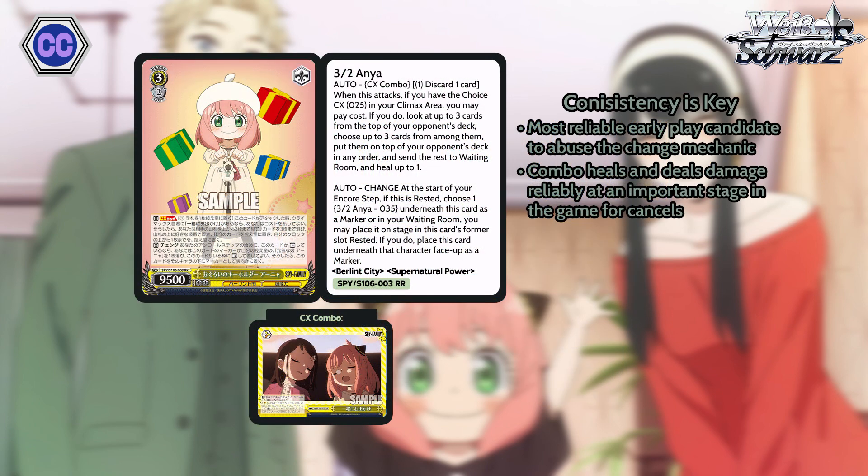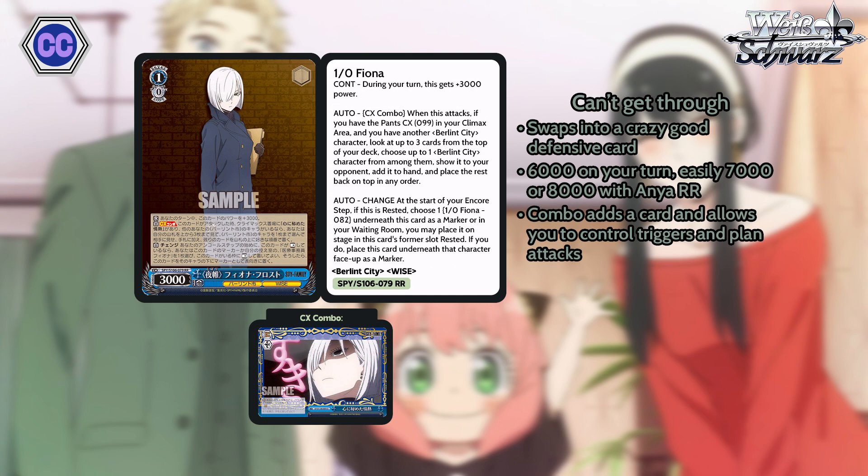The main finisher, Anya, is very reliable at level three. It can heal and kind of get rid of climaxes in your opponent's deck when she attacks, so it's very good for controlling the pace of the game at level two. The only non-level-three card that makes use of the change mechanic is the 6k level one — it's a really strong card on its own, it plusses and is pretty strong in power. With the Anya, if she survives and you change back into her, she'll hit some pretty high numbers on attack as well.